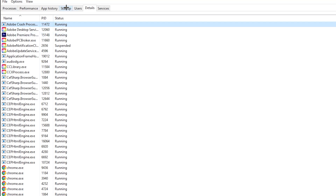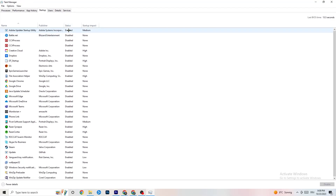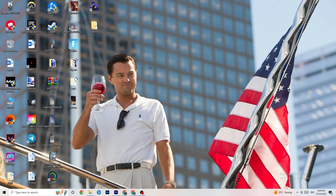Now click on the 'Startup' tab. Disable nearly every program that is auto-starting in the background to decrease your GPU or CPU usage. Right-click each program you don't need and click 'Disable.' Do that for every program currently running that you don't need. Once finished, close Task Manager.